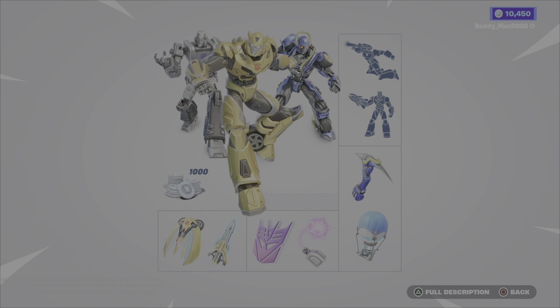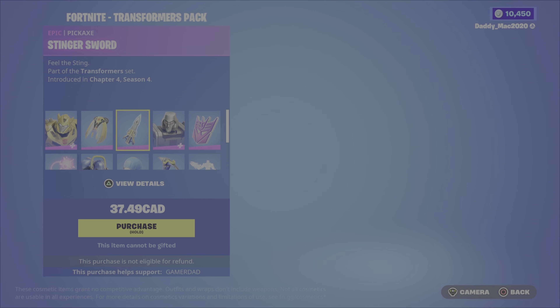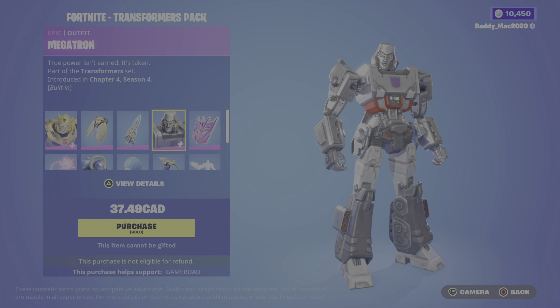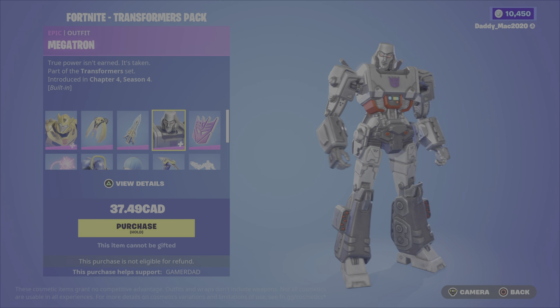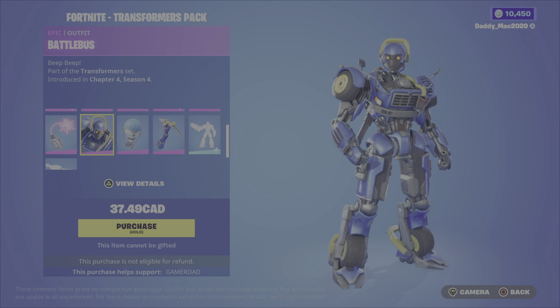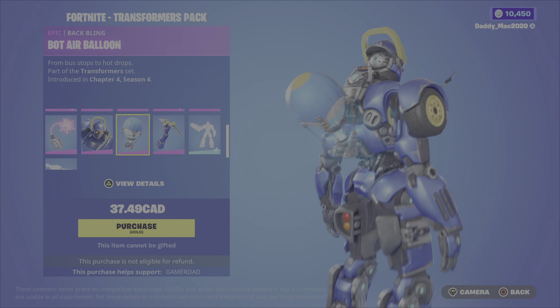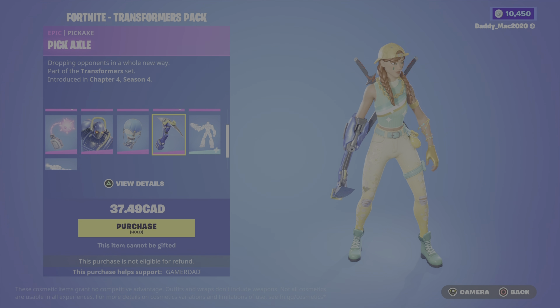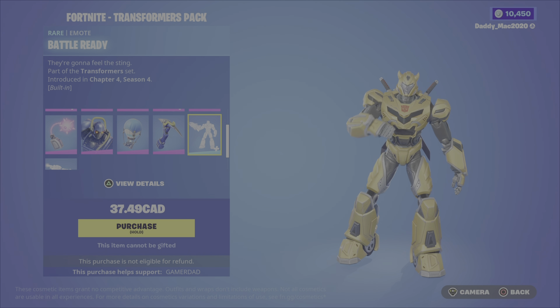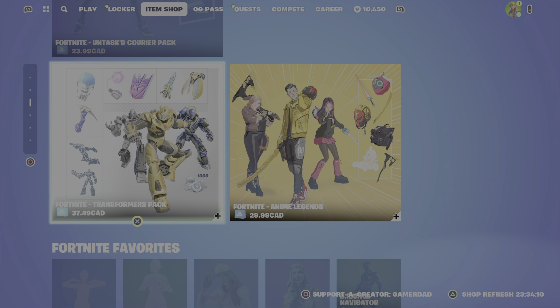We've also got the Transformers Pack — it's back, and it's pretty expensive at $37.49 Canadian. It includes Bumblebee, Bumblebee's Wings Backbling, the Stinger's Sword Pickaxe, Megatron, the Decepticon Emblem Backbling, and the Energon Mace Pickaxe. The Battle Bus Outfit is also here, along with the Bot Air Balloon Backbling, the Pickaxle Pickaxe, the Battle Ready Built-In Emote, and the Fusion Cannon Built-In Emote. That pack is pretty good, but definitely very expensive.